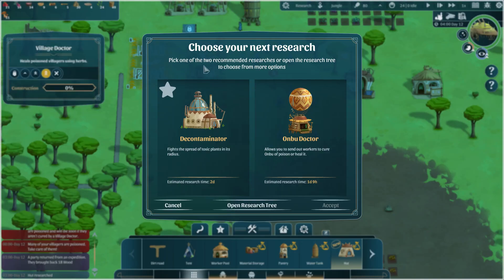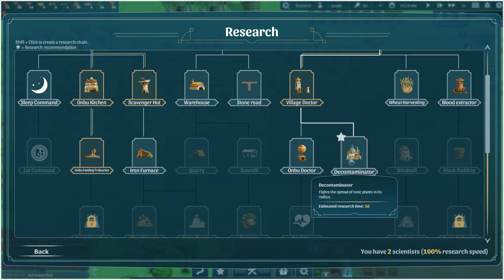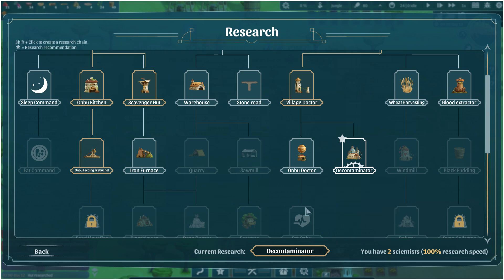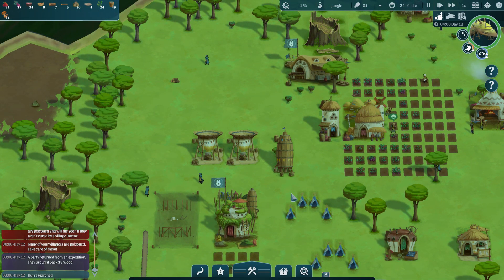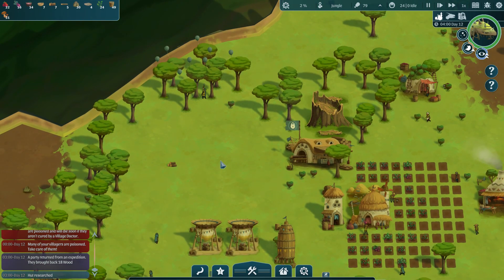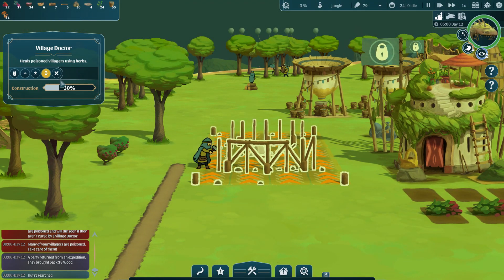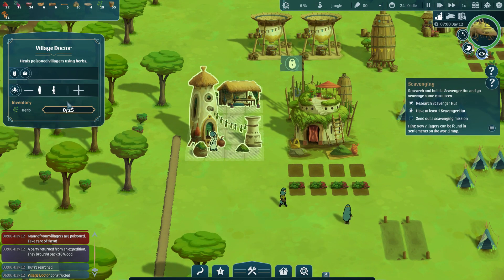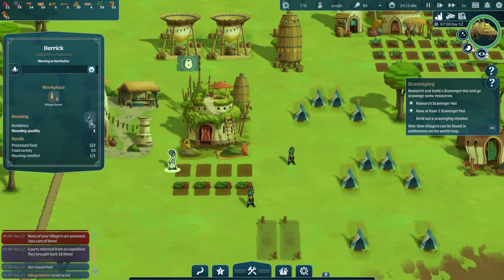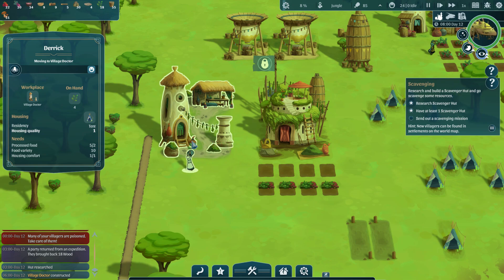We'll put down a couple of tents. Open research tree — we've got the village doctor on the way. The Anbu doctor could be on the way too. The decontaminator seems like it might be pretty important — let's actually research that because I'm beginning to worry about when we're going to run into the poison. I think it's kind of a procedurally generating world, so you might always have issues running into the poison, or you might get really lucky and not have any. Somebody construct this please — we've got to save the villagers. And now we have the village doctor. The village doctor is going to the herbalist, gathering four herbs. Excellent — there's enough work to keep everybody busy right now.